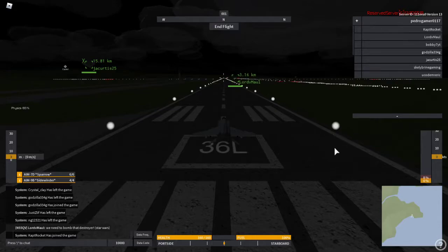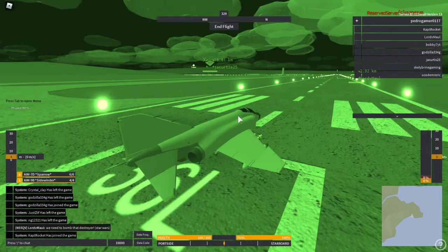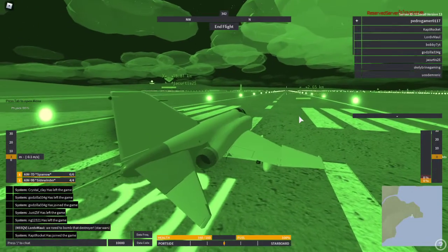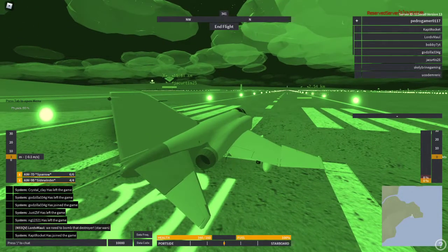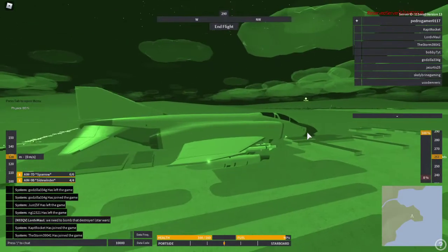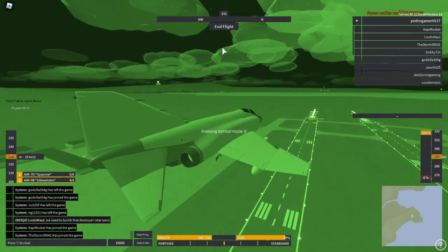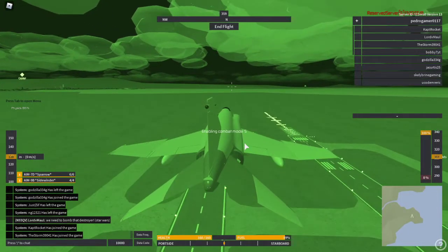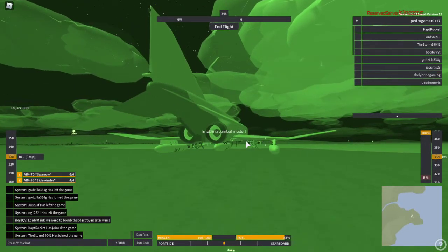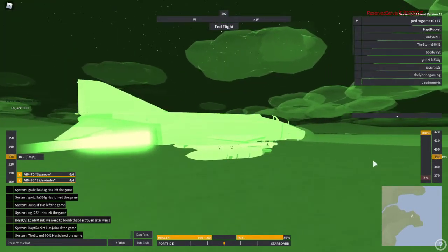Now for combat. If you want to engage somebody or attack them, first obviously you've got to take off. After you've taken off, you can press 0 to enable your combat mode. Also, some other things — for afterburner, it's a semicolon, which is the two little dots on top of each other. That will enable your afterburner, which makes you go faster.